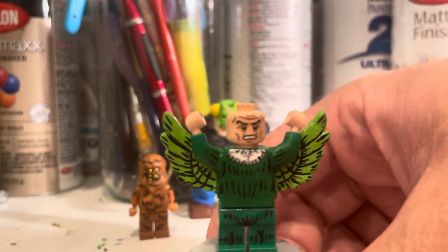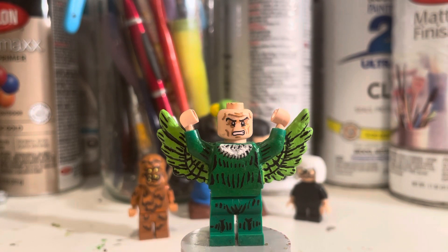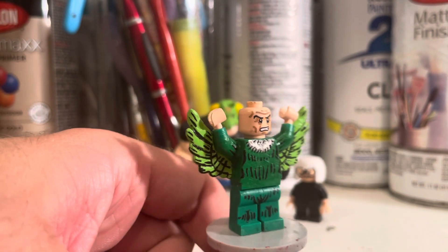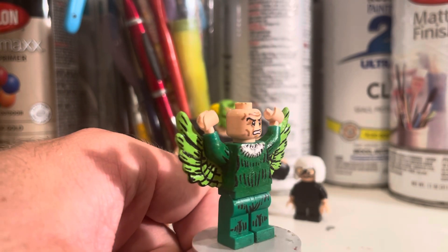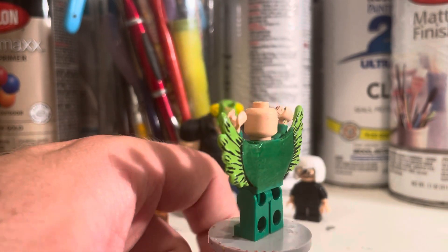Second one I made is Vulture. What inspired me to make him was another random Lego piece — these wings were from a Lego Harry Potter owl. It's one of the newer owl pieces, and it had the wings kind of going off to the side, and I thought, wait a minute, that's kind of the perfect scale for a comic book Vulture. You can see kind of what it looks like from the back.